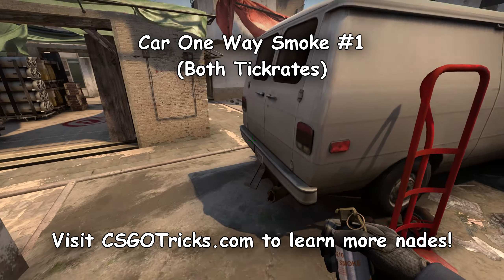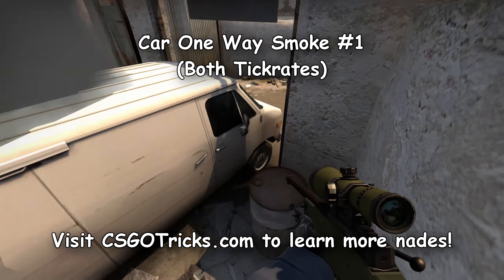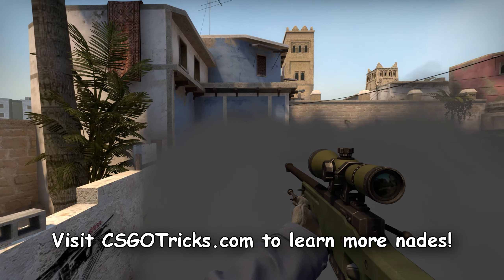If you are on the B-side you can always throw a smoke at the bottom of the car to have a nice one-way. This ability certainly isn't the best here, but such a smoke will certainly not be expected by your enemies.